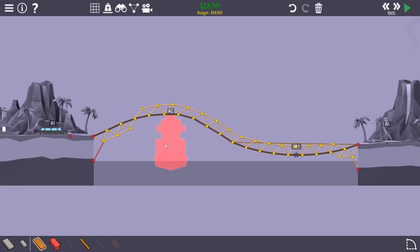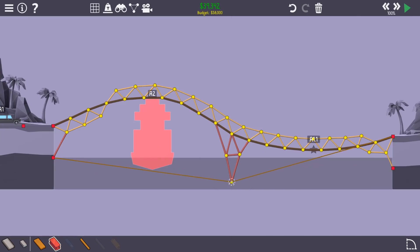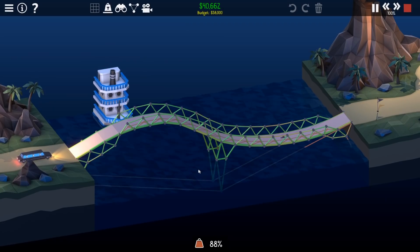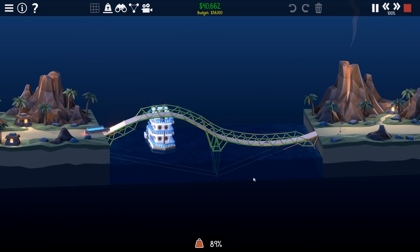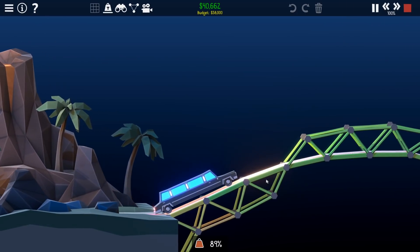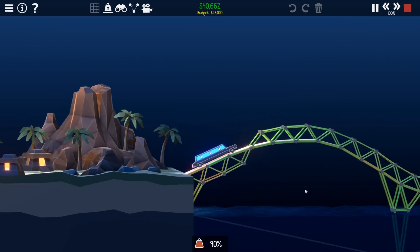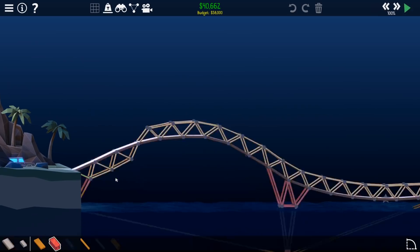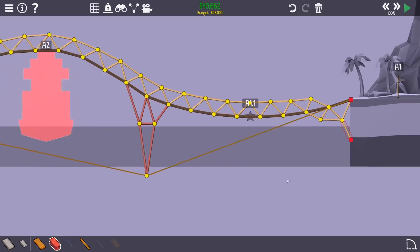Bollocks. I think then we're gonna have to take a rope under there, to about there maybe, and do that sort of thing — just like a tension bridge without the tension. Kind of worked. It's holding itself, very surprisingly. That's a tiny bit steep — oh no it isn't. Oh, that's going red. What broke? You broke.